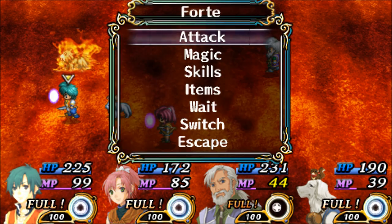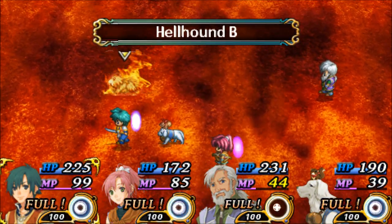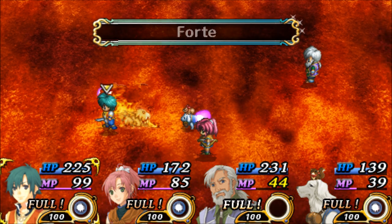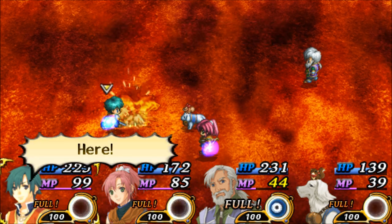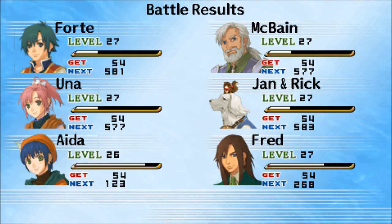These monsters are too easy, especially when we surprise them like that. I think the noise bell is overpowered, because that's what's making them not want to fight us. Half the time we get surprise attacks because they're trying to run away from us.